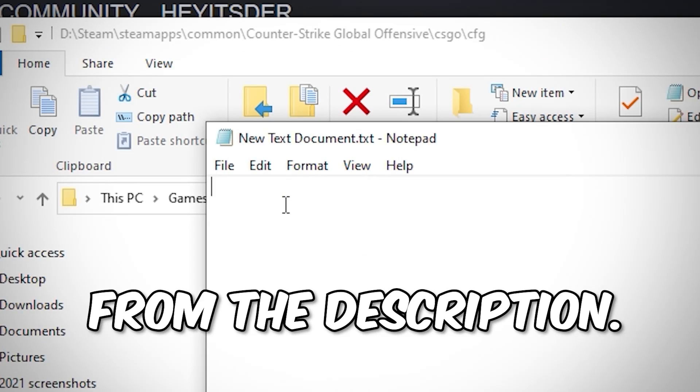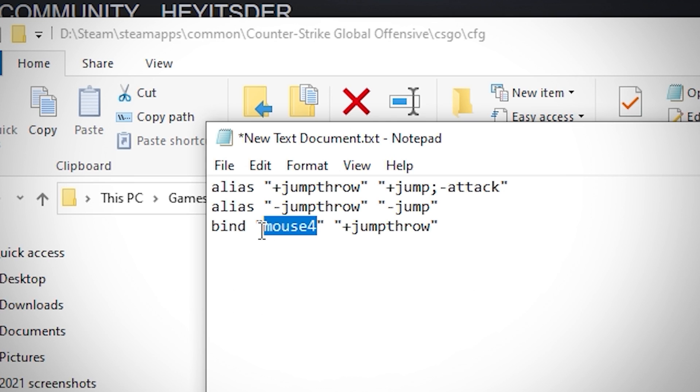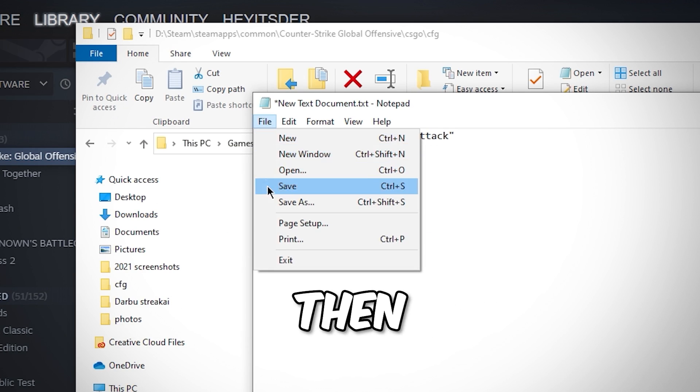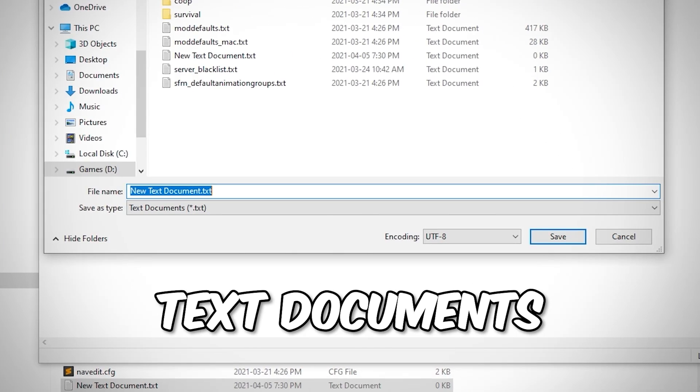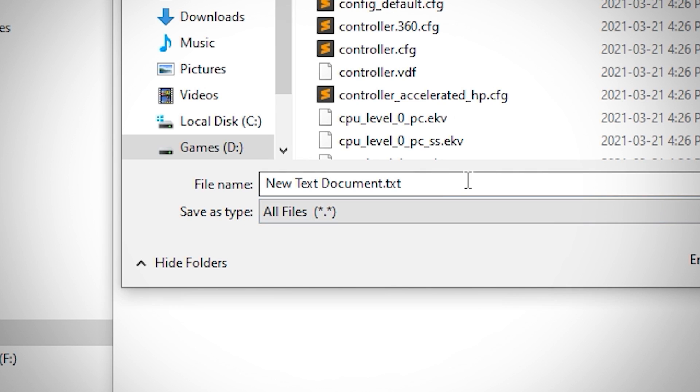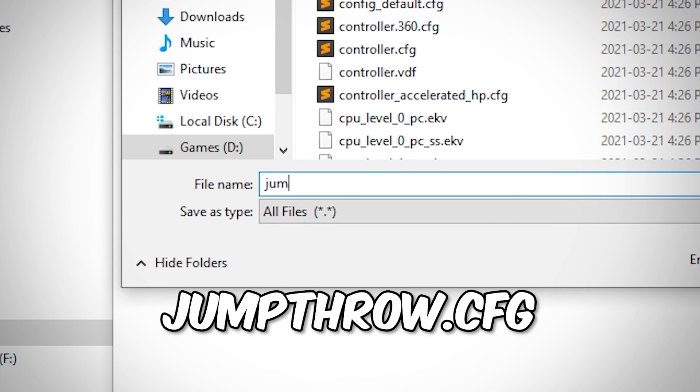Copy and paste this code from the description and change the bind key to whatever key bind you want to use, then execute this code. Next, go to File, then Save As. Change text documents to All Files and rename the file to whatever you want — I will use the name jump-throw.cfg.